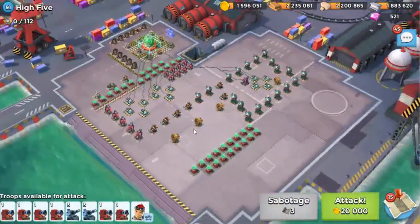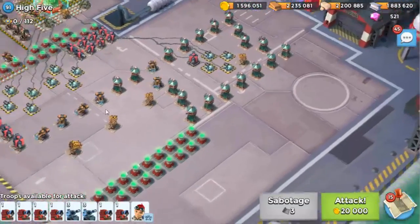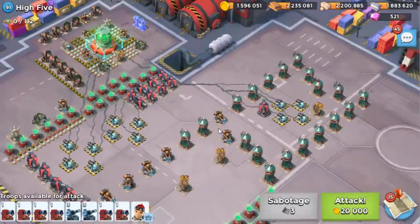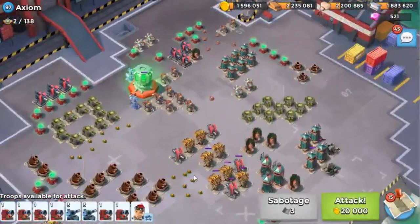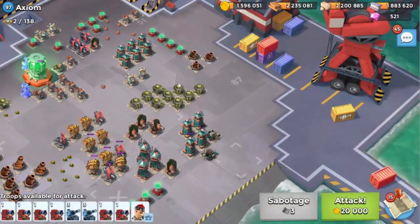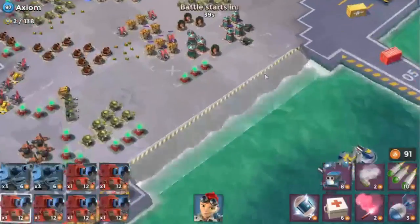We'll start clearing out some of this — we really need some medics to be perfectly honest, but we'll see what we can do. We'll probably take down some of these shield gens. After that, this is actually a super easy base for all zookas anyway. This one here looks very good — we'll just work our way around the right-hand side.